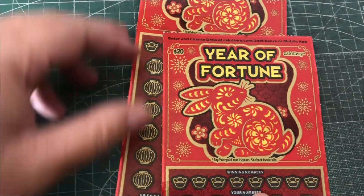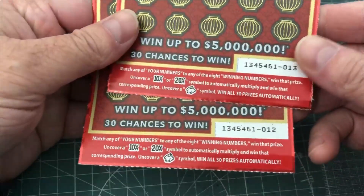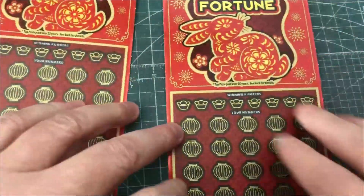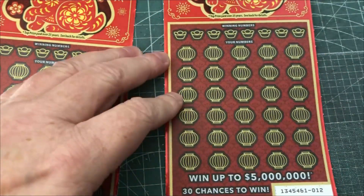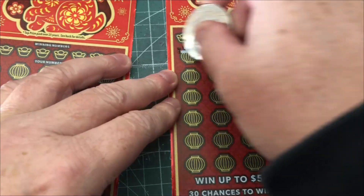All right, we're trying Year of Fortune again. This is the rabbit ones, not the tiger ones. We've got numbers 12 and 13 as our numbers here. I've tried these before and they haven't been too nice to me. I think I got even money once.